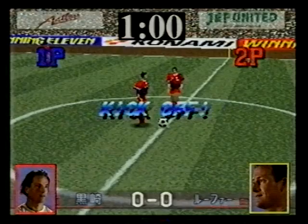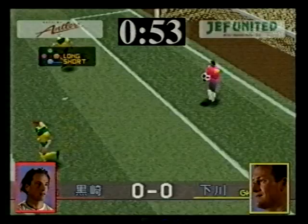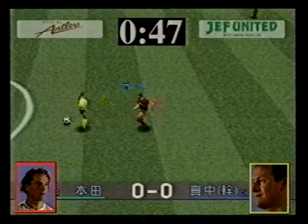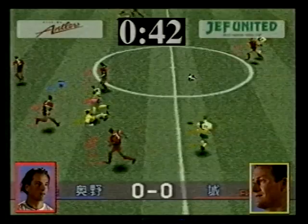Dean Holdsworth is in the red playing the Atlas team from left to right, and David Kerslake is in the yellow playing from right to left — he is Jeff United. And already you can see Dean has had a shot there. It's going to be quite a shooting game, I think. Maybe the reason Dean missed there was he was playing for Spurs then. The Chris Armstrong there in front of goal — he bottled it.